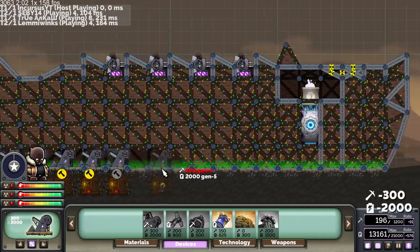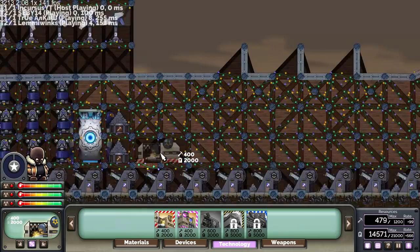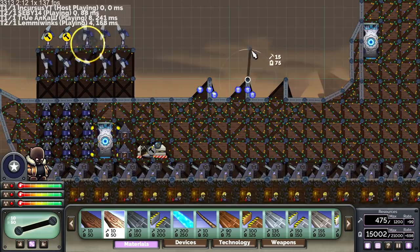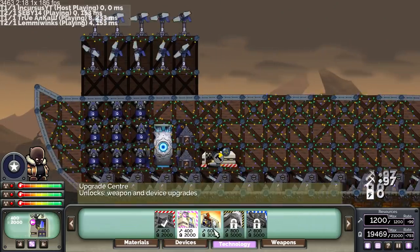I just find it much safer to get rid of the cannon before someone leaves the team entirely unable to do things for the duration of the game. It looks like he built turbines up there — this is fine, I don't mind at all. Let's get this going.